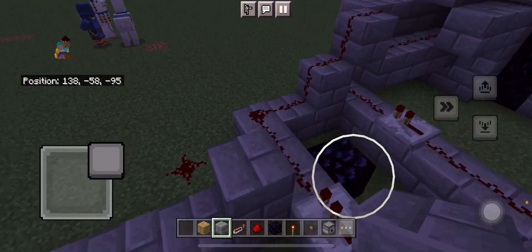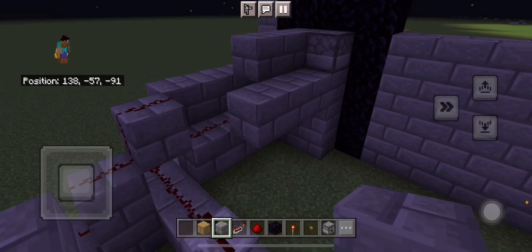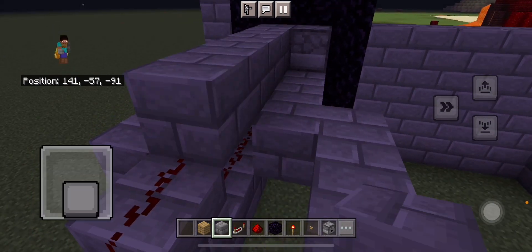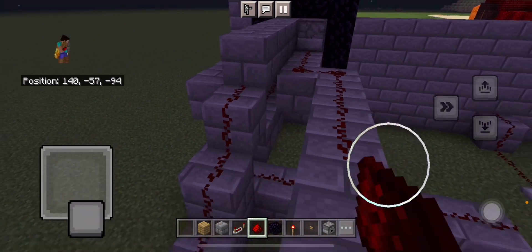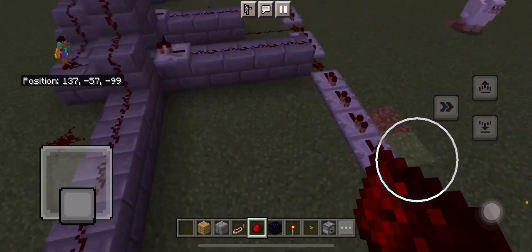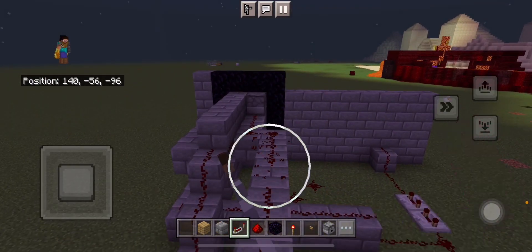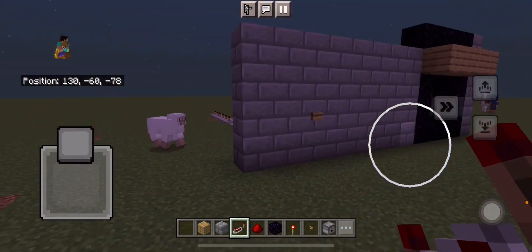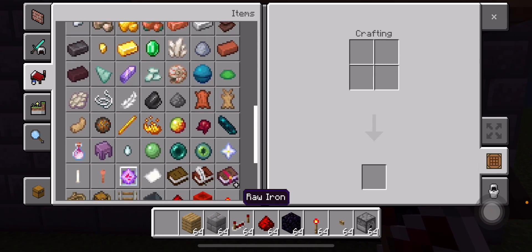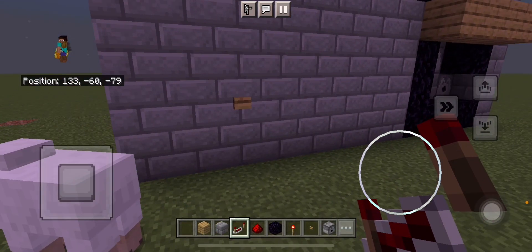So I need to bridge all the way up. If I did this correctly and put in two of these, and now if I put in a stack of fire charges with this, then I do this...